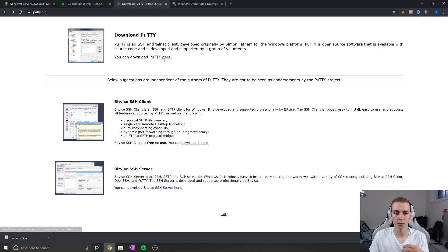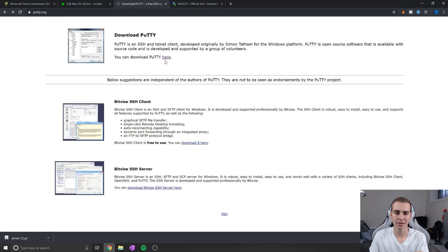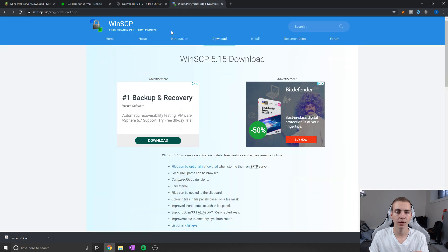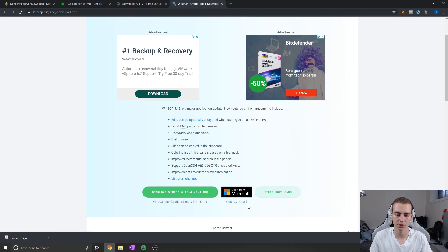Next, we need to download PuTTY, which is an SSH client. There's actually a built-in SSH client for Linode, but it's kind of buggy, so PuTTY works a bit better. We also need WinSCP — or any file transfer software like FileZilla — where you can transfer files to your server. Download both; there are links in the description.